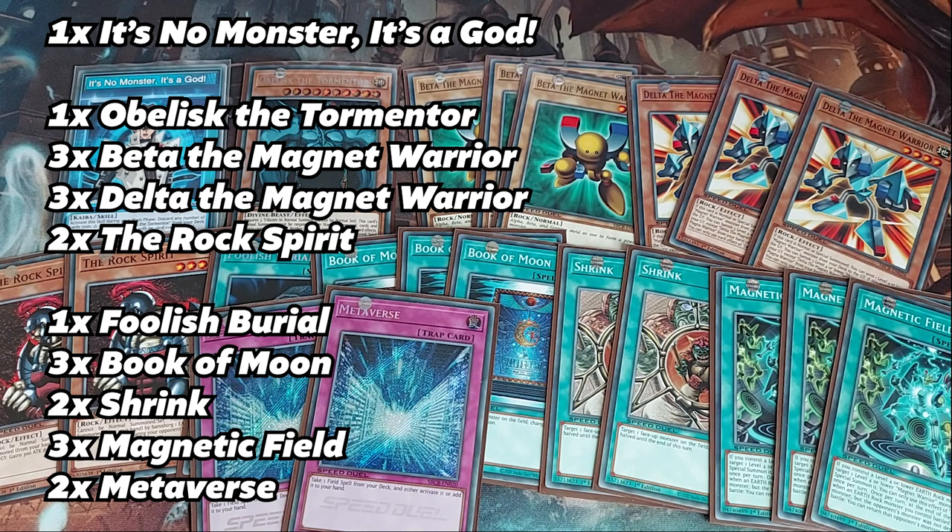Hope you guys enjoyed this deck profile! I haven't seen too much play with the gods yet — they're certainly not broken, but we do sometimes forget three Egyptian Gods came out in this box. I personally lean towards Obelisk here. There are so many ways to mill cards into the graveyard, and with Metaverse getting Magnetic Field you could potentially deck out if the game goes long, so you might want to run 22 or 23 cards with some Zomas thrown in. Comment below any cards you would add, hit the like button if you enjoyed, and subscribe for more speed duel content. Thanks guys, catch you later!